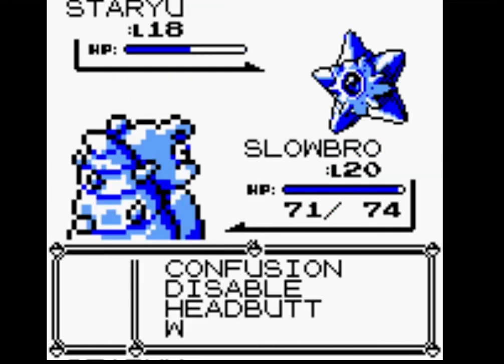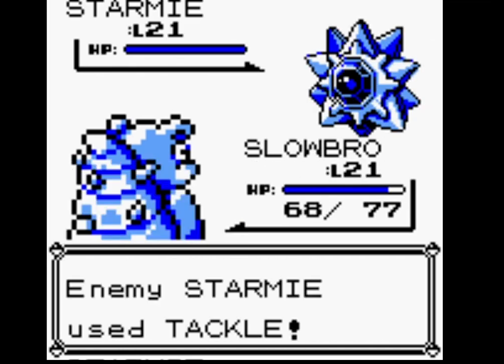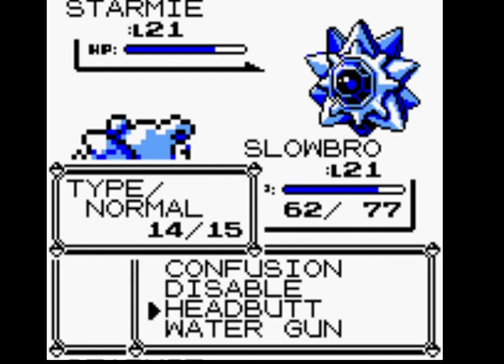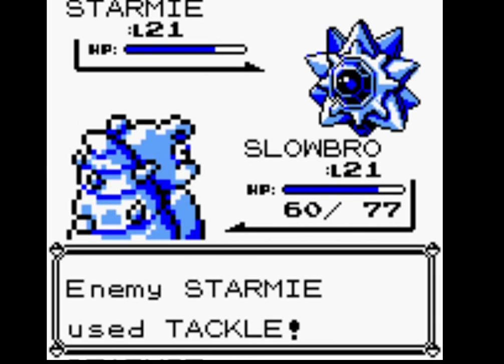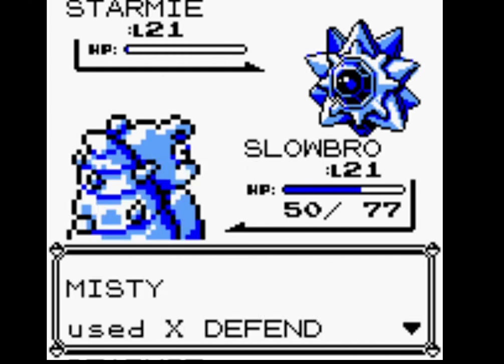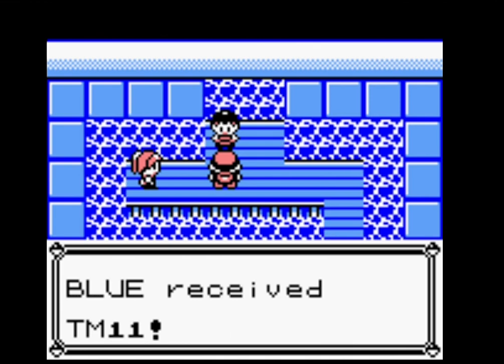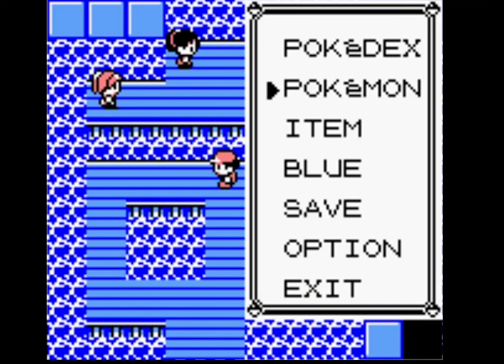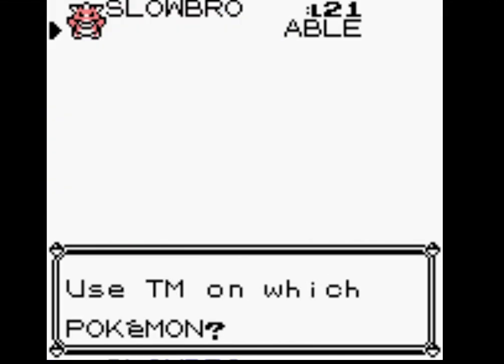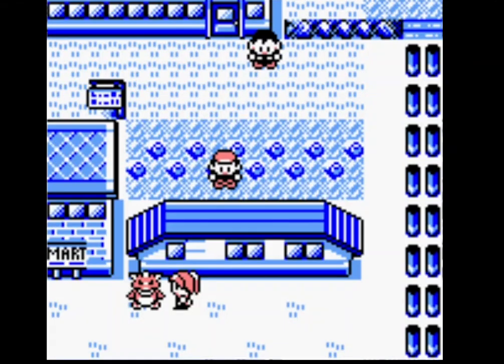Staryu — I'm going to go for Confusion. Staryu's easy. Let's use Headbutt on Starmie. This is actually going to be an easy battle. Starmie's not going to go for anything other than Tackle because of the way Gen 1's AI works. TM11 is Bubble Beam, which is better than Water Gun. I'll get rid of Disable.